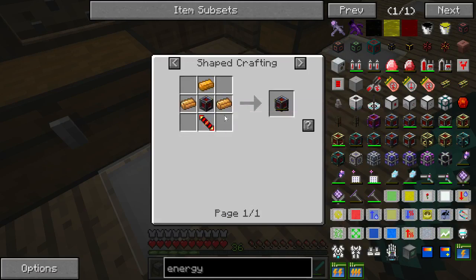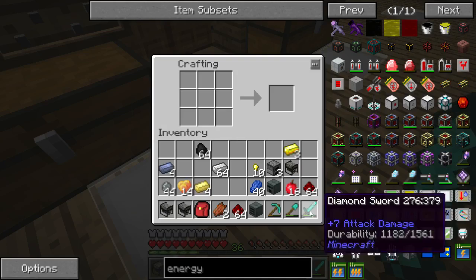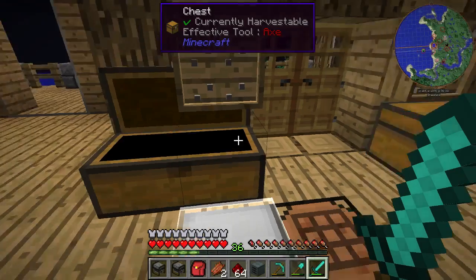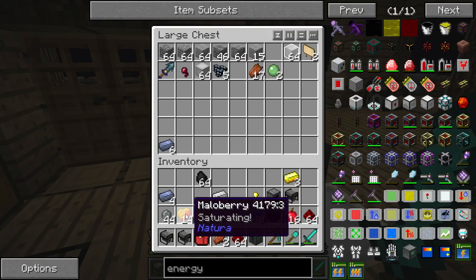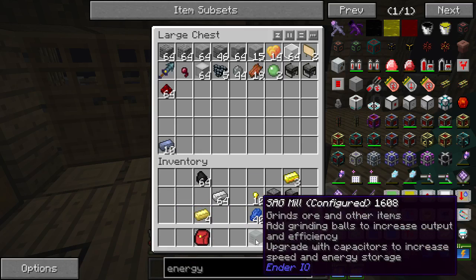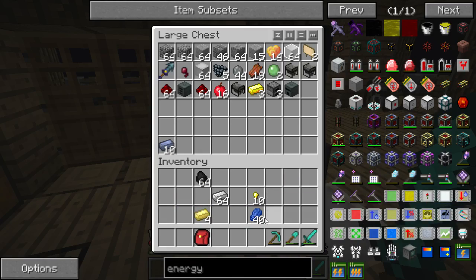Let's get to this leadstone energy cell. Do we have everything — glass, lead? We got rid of all the glass, are you serious? Every bit of glass. I can't believe it. We'll be right back guys after I go get some more stuff.